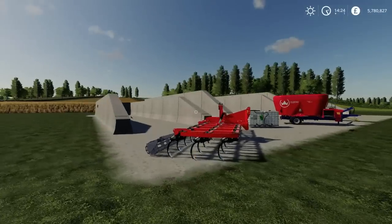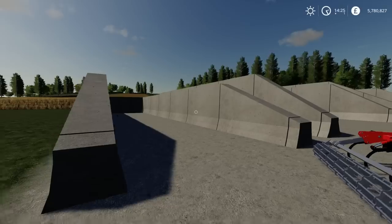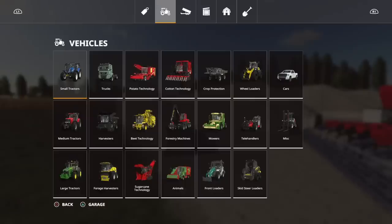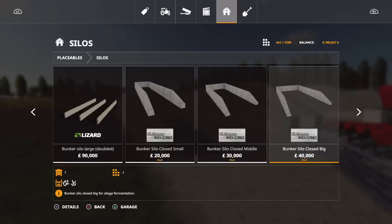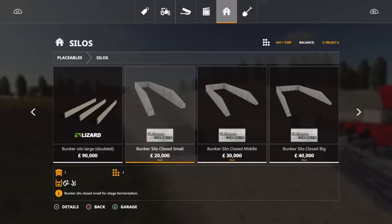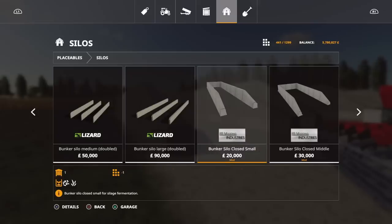I'm going to start off with the background stuff first - the glaringly obvious huge concrete constructions. We have a bunker silo pack by RB Modding and there are three available. Under silos in placeables, we've got bunker silo closed. The difference between closed and open: open silos are open at either end so you can drive right through, whereas a closed silo is closed off at one end so you back up to put stuff in.